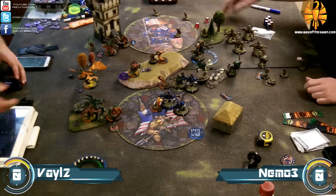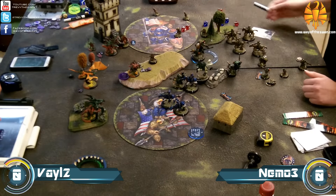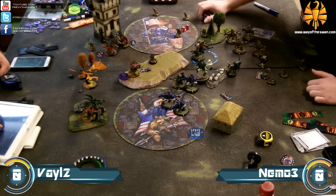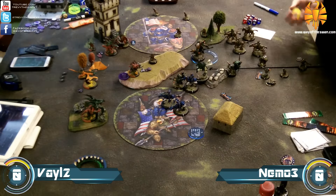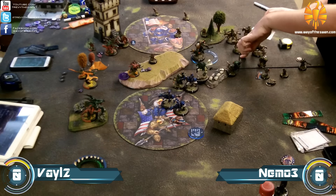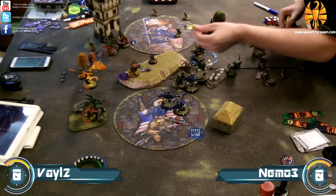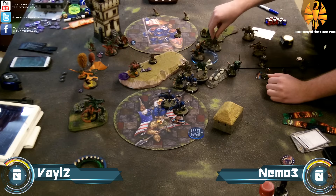Two Storm Lances go into the Hellmouth and actually get the dice they need to kill it — dice minus four with only two dice is not great odds, but they do it. They also get some damage on the Scythian with Electroleaps. One Storm Lance gets in on the Bolt Thrower and does significant damage, with Electroleaps hitting the Seraph as well.